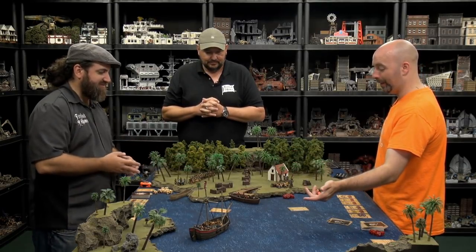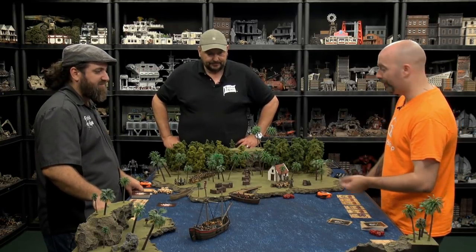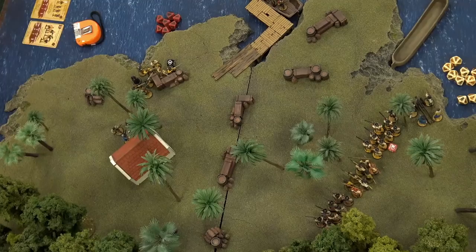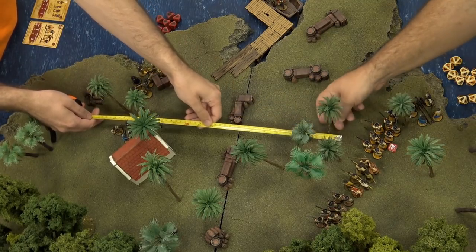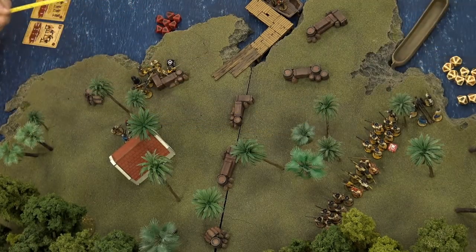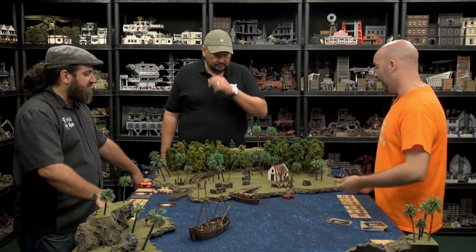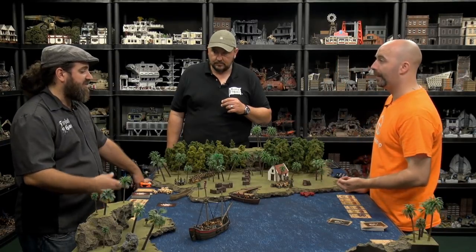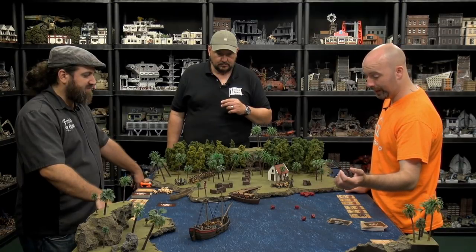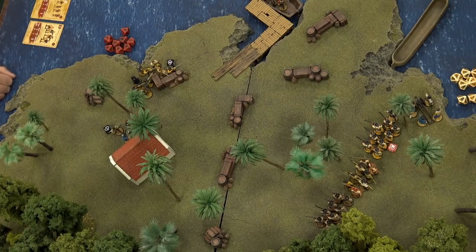Next card - going with twelve. My guys with the sharpshooter are trained so they get one action, but they have fast reload giving a free reload action. They fire at the same unit. Still over 16 inches, so minus four. I roll the sharpshooter's shot separately - on a ten, he rolls a three, no good. The other four regular guys get two hits, and two of the European soldiers die.